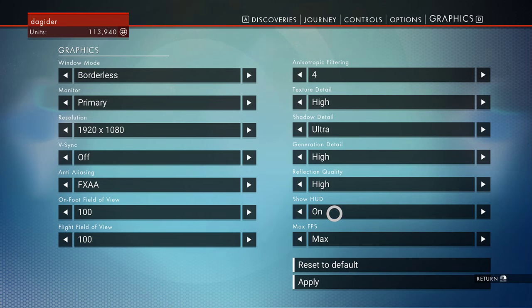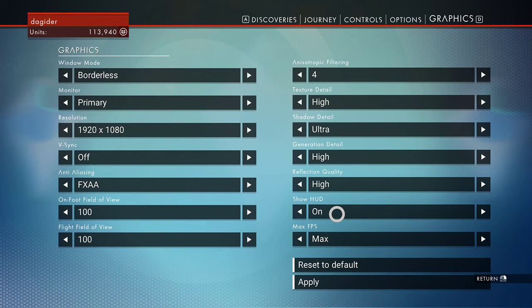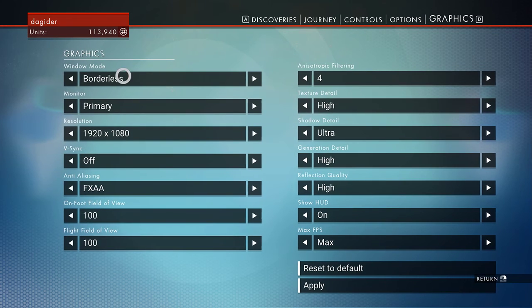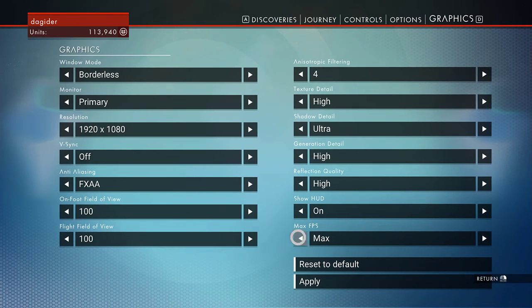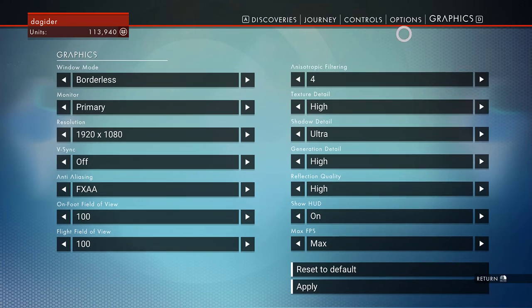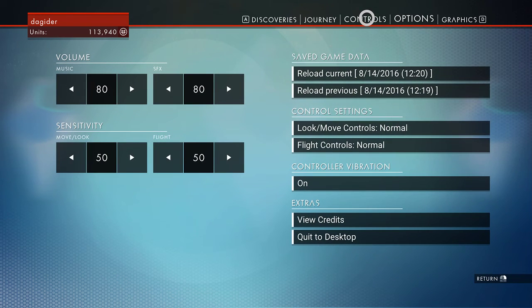Those are the only two changes in the whole menu that don't require a restart of the game. And if you have it in full screen — at least for me — a restart of the game means quitting to desktop actually crashes the entire thing and I have to reboot my computer. Make sure to turn the frame rate up to max; I don't know why it was set at 30 by default, which is stupid.